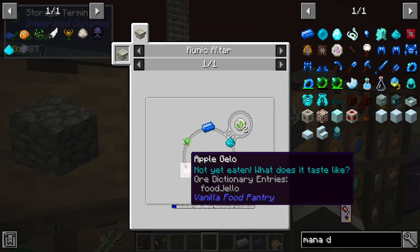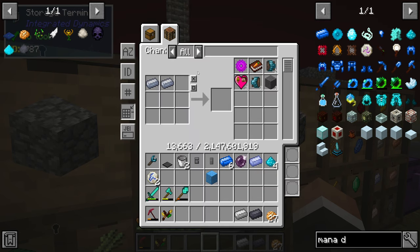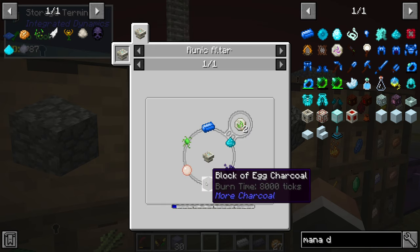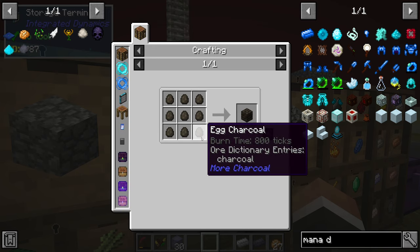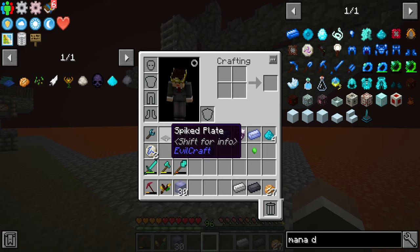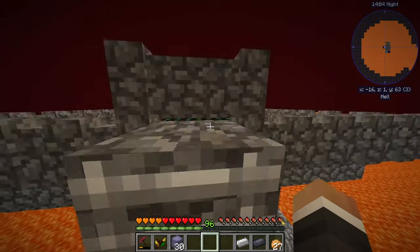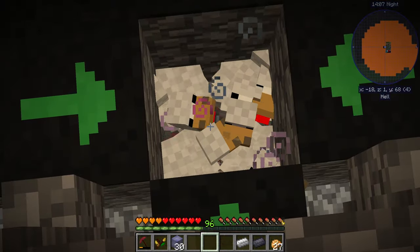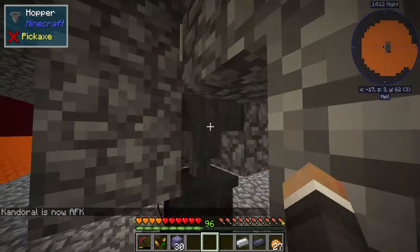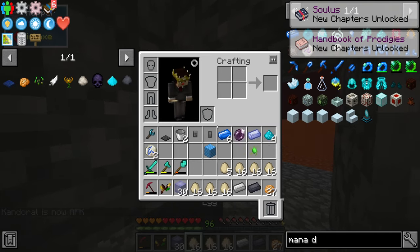Really the only tricky thing is the block of egg charcoal. We need a seed of life, which requires a crystal — all our crystals are in block form, so let's craft up another seed of life. For the block of egg charcoal you need nine eggs, so between streams I temporarily replaced the spiked plate with a hopper over the chicken spawner pit. The chickens spawned in, produced eggs, and those eggs have been collected in the hopper.